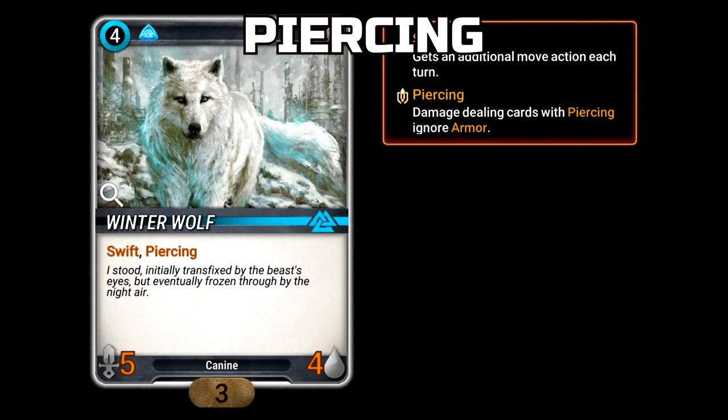Piercing: Piercing is an attribute that allows a minion to ignore an opponent's armor modifiers when dealing damage.